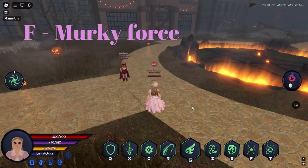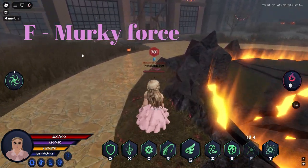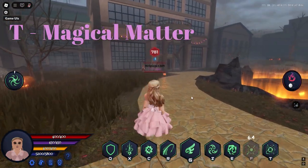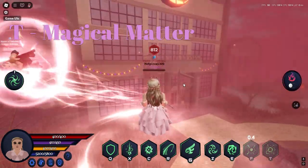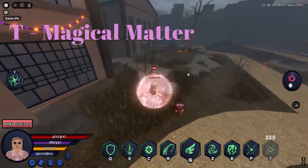Here is the F key bind, Murky Force. This ability releases energy in the direction where your mouse is clicking and knocks back all targets. Next key bind is T, aka Magical Matter. This ability picks up everybody around you and drains their health while spinning in air. At the end it activates your flight and shield where you can easily get down and combo with another move.